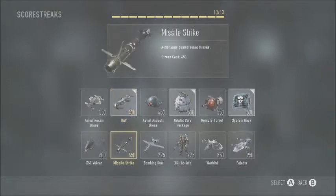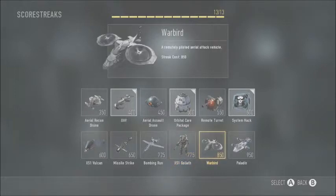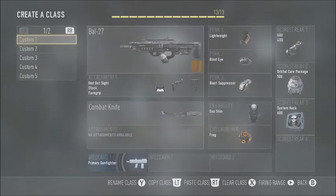Missile Strike is probably like your regular predator missile. Bombing Run is going to be like a napalm or stealth bomber. Goliath — you pilot a big huge robot, it looks sick and I want it badly. Warbird is like a chopper gunner — a great killstreak. Paladin is a gunship that I haven't used yet, but it looks nice.